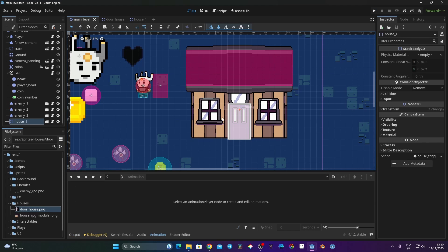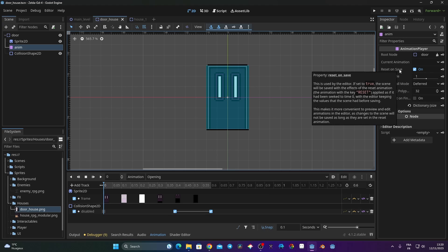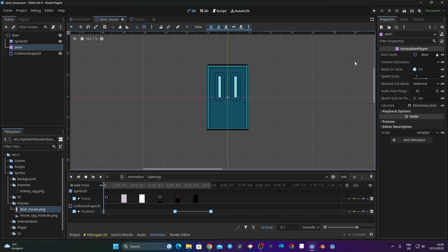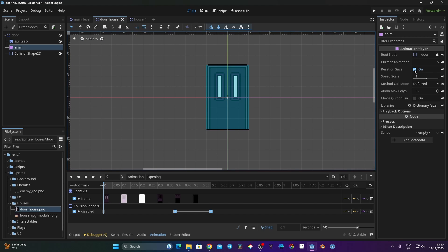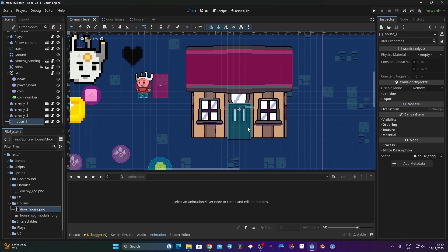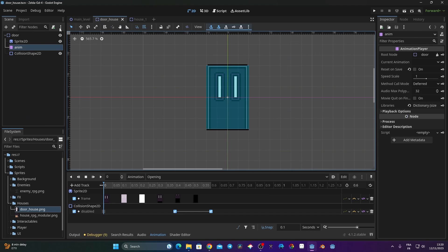First, you can see that my door appears white — something I haven't addressed in the last video. If we go to the door in the house scene and look at the animation player node, there's a setting called 'reset and save'. It's currently on, and if true the scene will be saved with the effect of the reset animation. I don't want that — that's why the door appears white. The simple fix is to toggle that off, save, and now the door shows up correctly. The same issue exists with the chest.